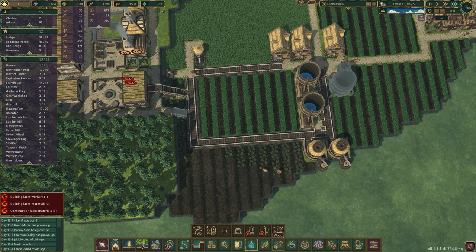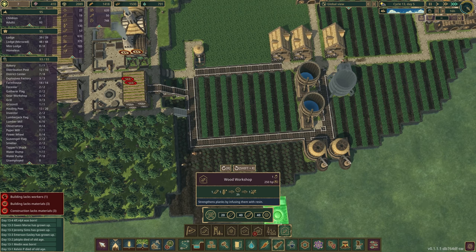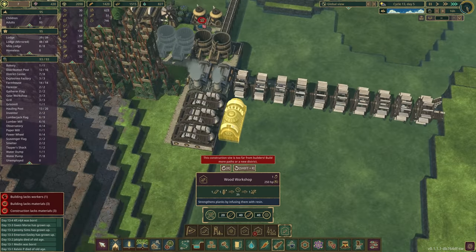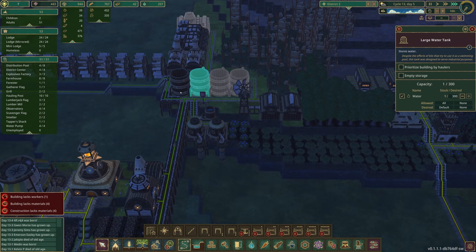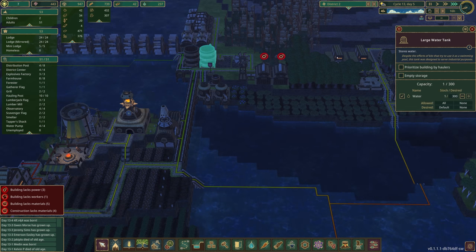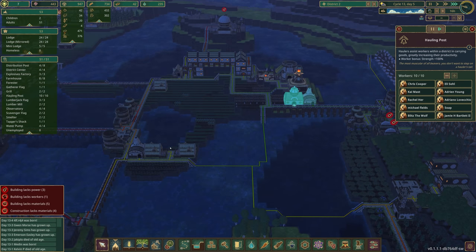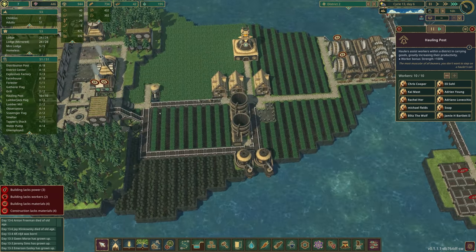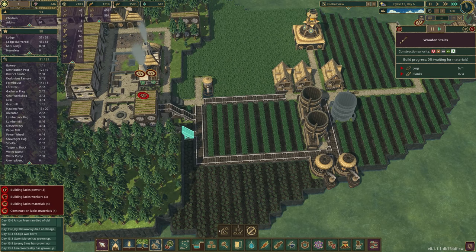We need that shiny lumber — let's check the wood workshop. We'll unlock that and put it in our factory district. We've got our water pumps and water tanks built now, so we should start storing water in a significant way. Prioritize this, prioritize this. We've got our hauling post full of beavers so we should be good. Houses are built over here.